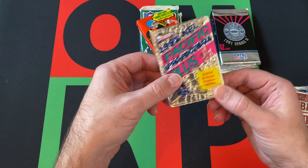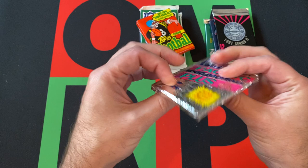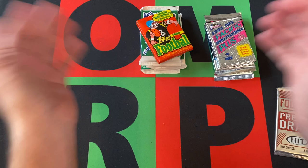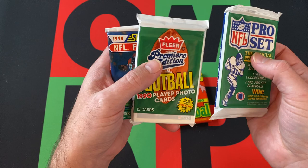We've got '91 Pacific, which I always thought were really weird. The packaging is like a bunch of aluminum foil — like, why wrap them up in aluminum foil? But anyways, let's get to it. We'll open them up in chronological alphabetical order, as per usual. Kicking things off with the '90 Fleer.